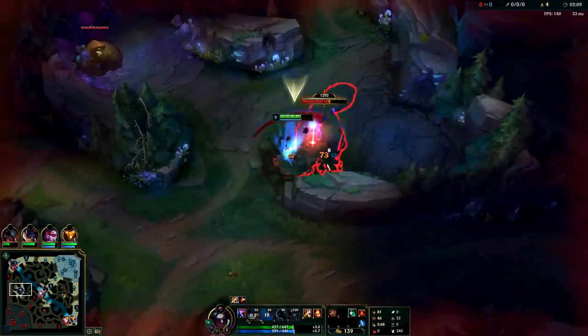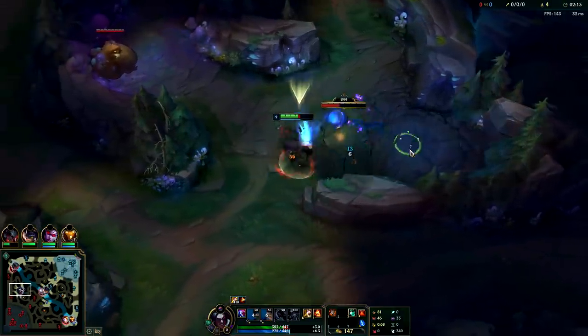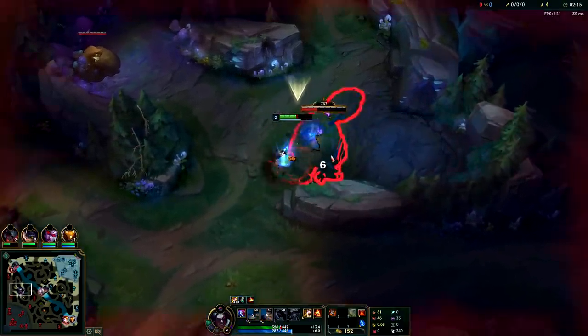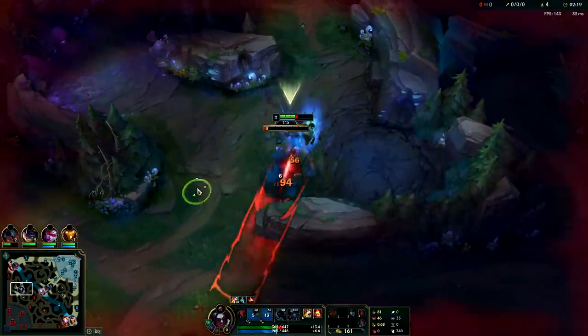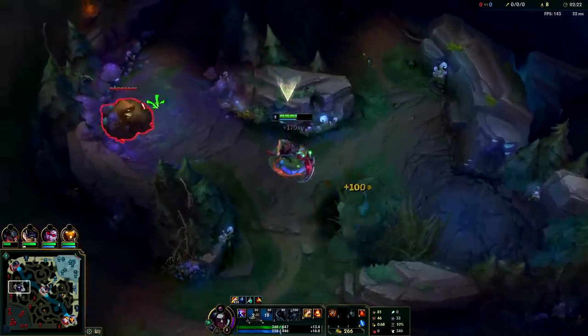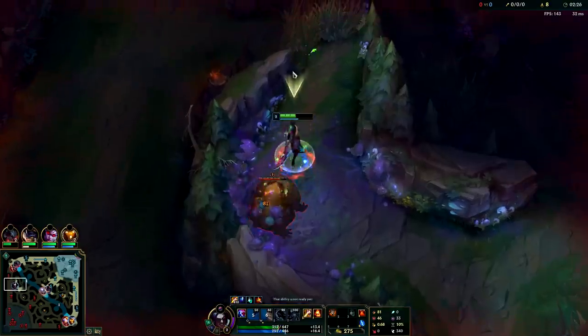Echo normally does a full clear route — traditionally he does red, golems, raptors — so I feel pretty comfortable doing this. Even though I don't have E, which I should have, I could have gotten here a few seconds sooner and would take less damage. W is not very useful at level one; it does less damage than your autos on Kayn. You just use it in between your autos and it's kind of weak.